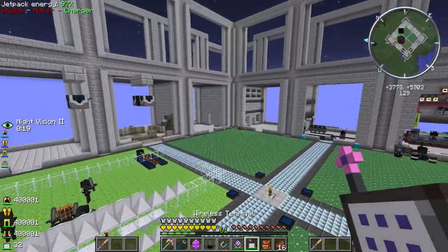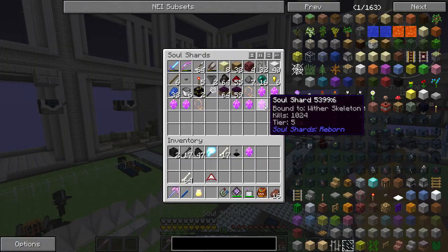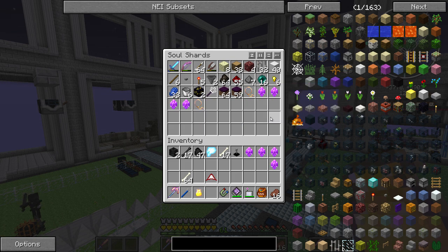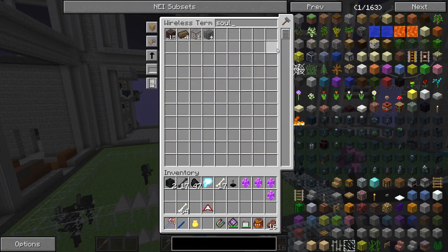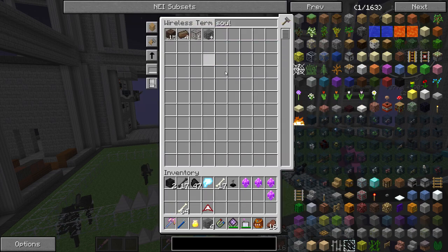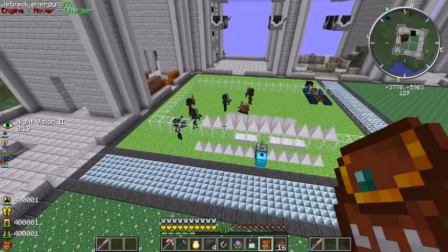Let's see what we got. Soul shards - we have wither skeleton. One, two, three, four more and we already have two over there, so we have now six total - super cool! Let's make some soul cages. We need four more. Do we have any redstone stuff? Cool.